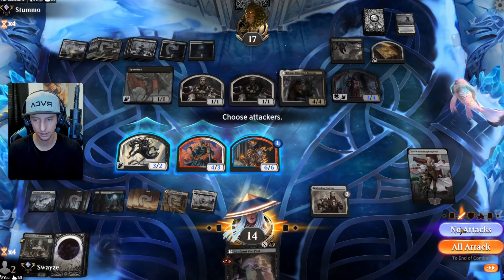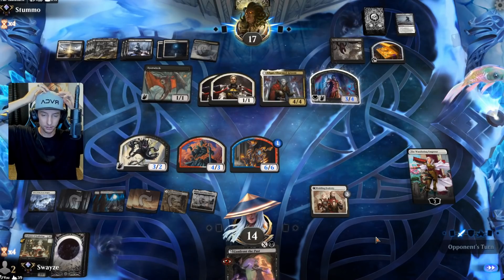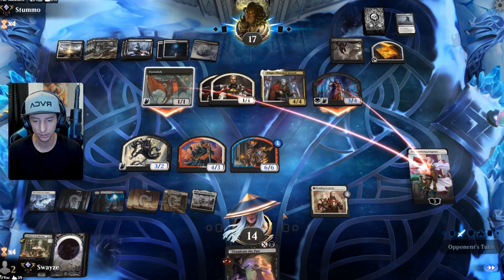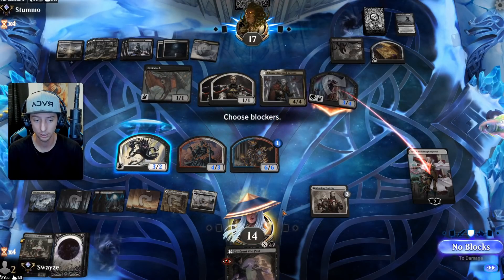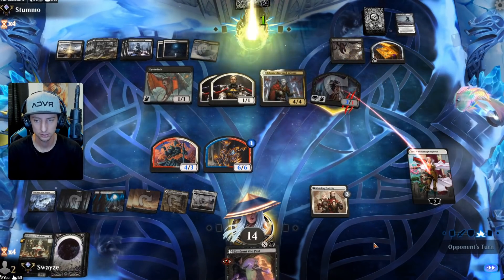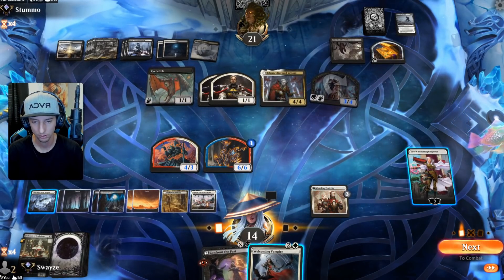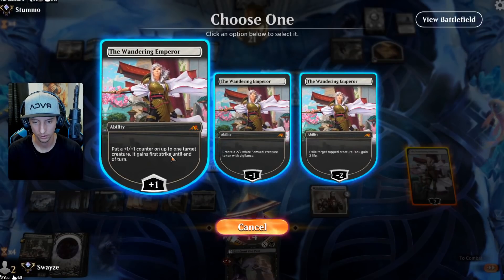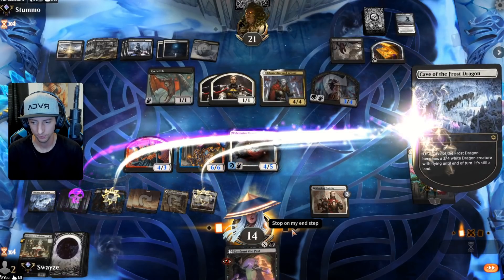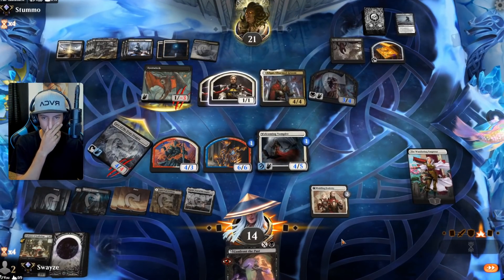No attacks just yet — I think we just try to protect our Wandering Emperor. Even if we can't, we have Confront the Past so it's fine. We're going to give them something here if we block the Eye Twitch — okay, they leave me the opportunity. I'll take it — it's not ideal at all, but good enough. We'll plus that, show them how we greet our enemies, and let's just start the life total bleed.